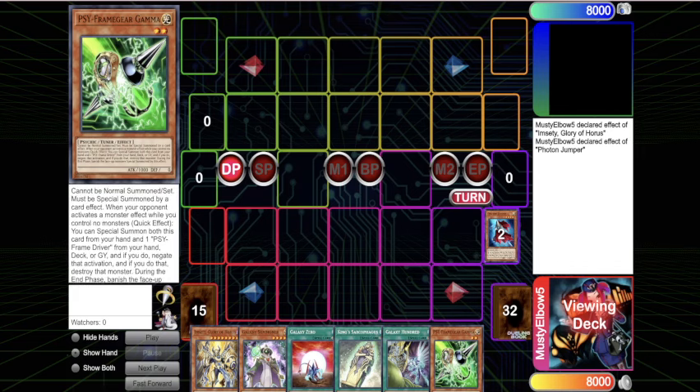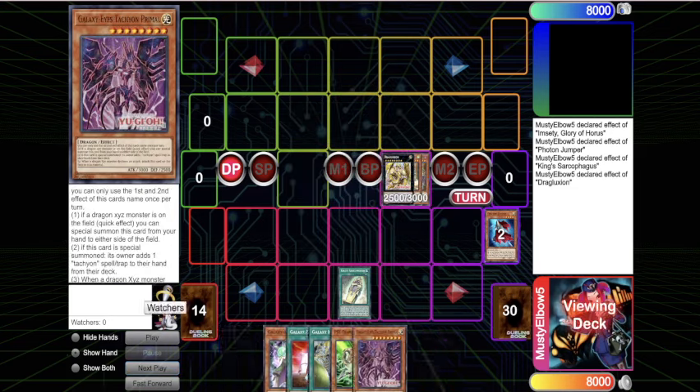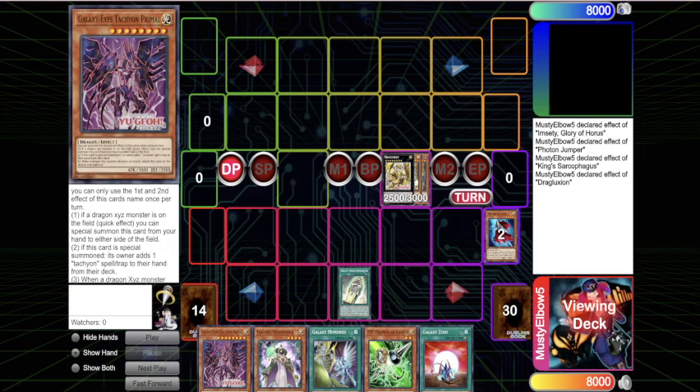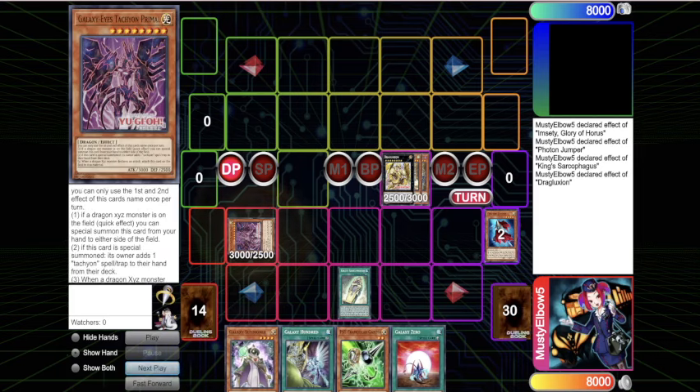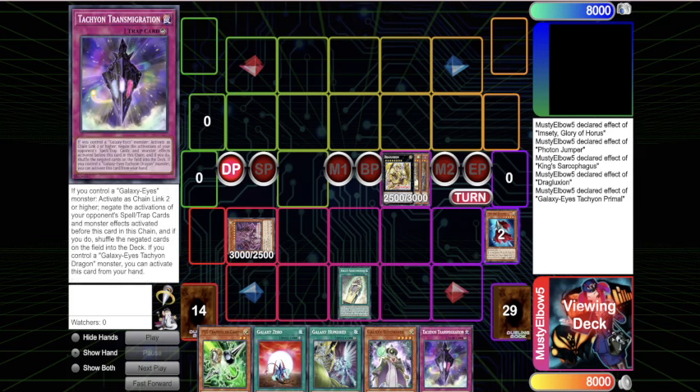This card is good anyway because of your opponent's Ash - you kind of have that answer. You can use the Sarcophagus to send another copy there and then start your special summoning. The new cards make this insanely better - you get to start off at such a high advantage without even using your normal summon. When this card is special summoned it lets you add a Galaxy or Tachyon card.